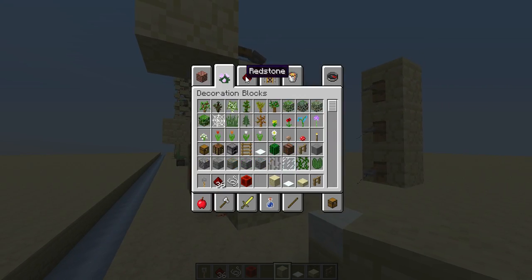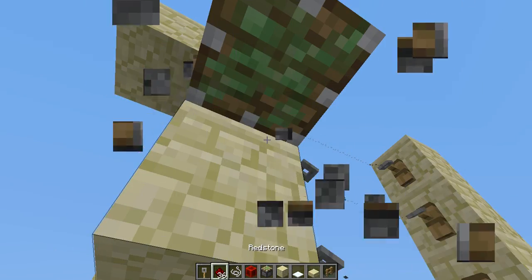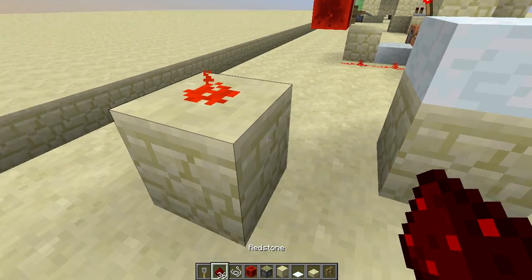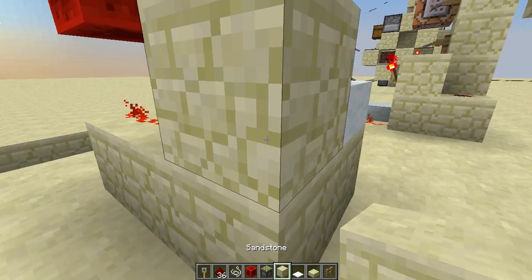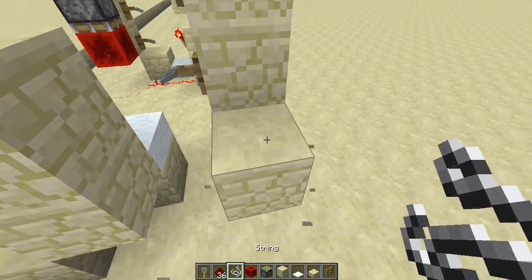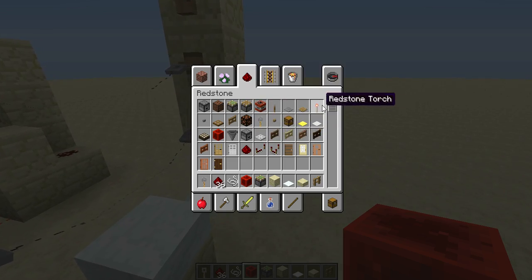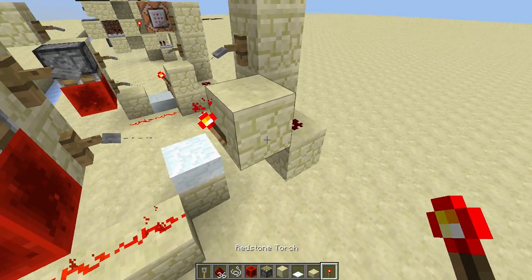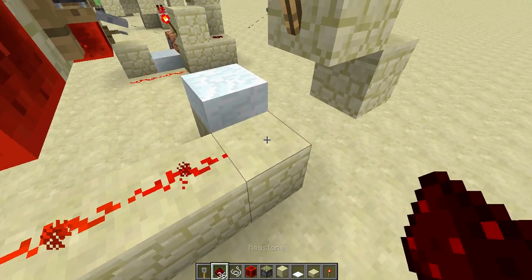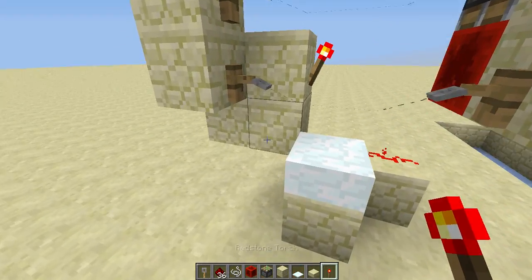The next thing you want to do is place down sticky pistons — placing here, another one here, another one here, and another one here — and three at the top. Then you just put a block here and put the redstone torch here, and then blocks. You need to put a torch here to invert the signal. I did something wrong — it should be here — and then you just put another block here and another redstone torch here.